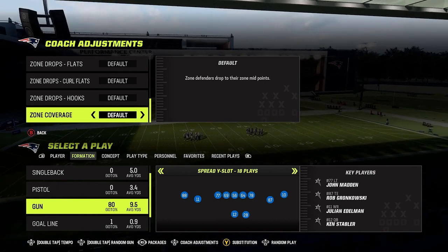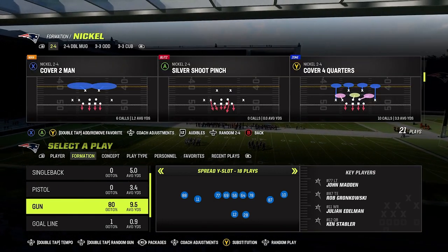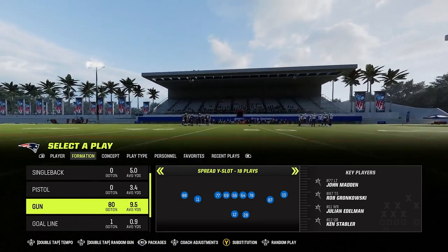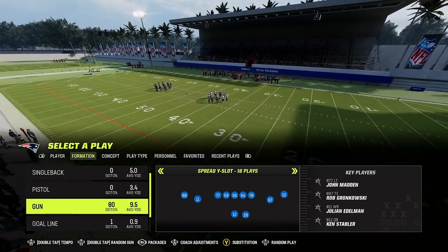These tips are going to work against cover four drop, cover four quarters, or palms if the zone coverage is set to default. If they have match coverage, it's going to be a whole different set of rules we'll talk about in a later video. We're going to have a few setups out of two-by-two sets, and then we'll talk about one out of a trips set as well.